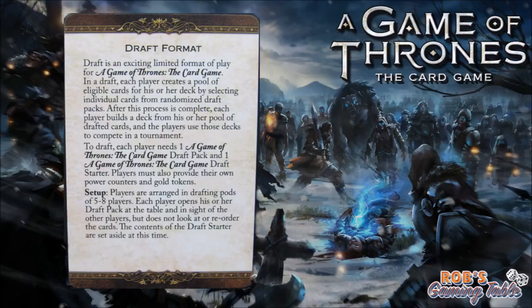At Gen Con we did three rounds of Swiss. Everyone who participated got one of the full art Jon Snow cards, and then the top four also got a second copy of the Jon Snow card. The winner got the spot gloss Night's Watch house card — the plastic house card they were giving away at Gen Con for the Joust tournament, and I believe in draft they were giving those out too.